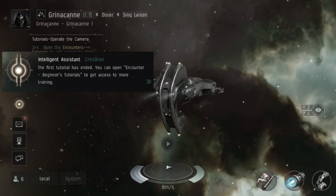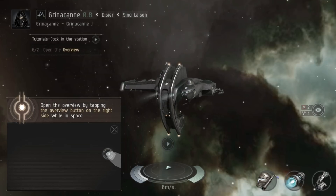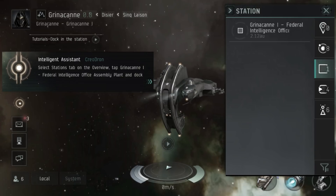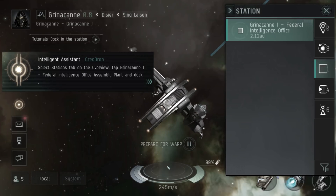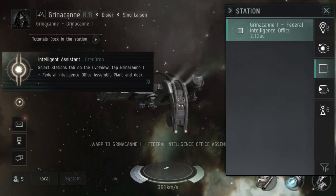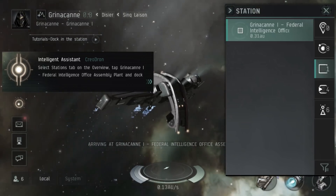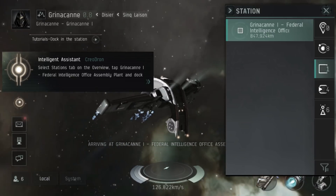We will then be taught about the overview. The overview in this game will be very familiar to you as an EVE Online player — just tap on the little eye icon on the right side of the screen to bring it up. We will then be taught how to dock in a station. The game does mention that the only safe place inside EVE is inside a station, and I'm happy that this is true for EVE Echoes too. You can be ganked in HighSec — Concord will kill the attacker but it will not guarantee your safety.